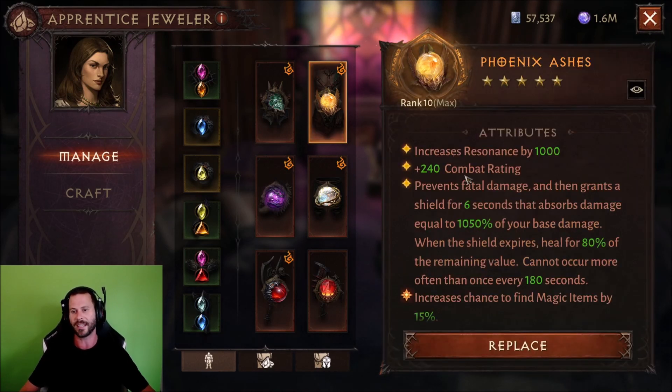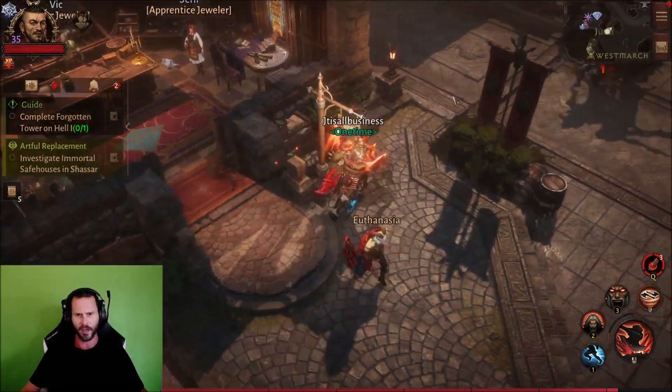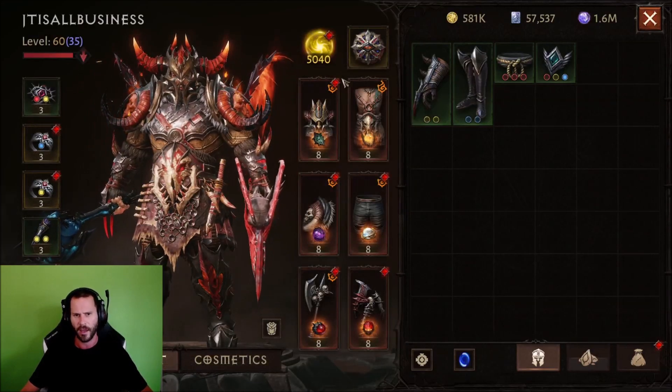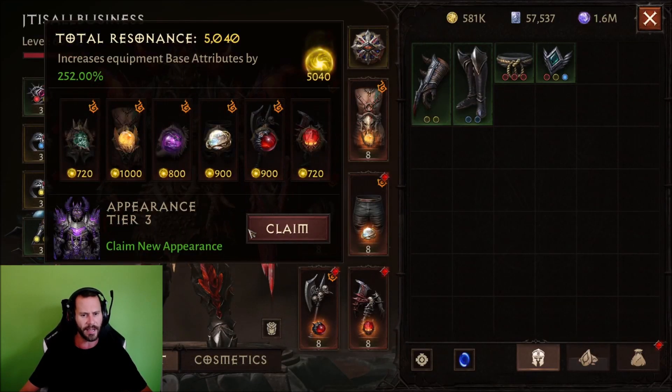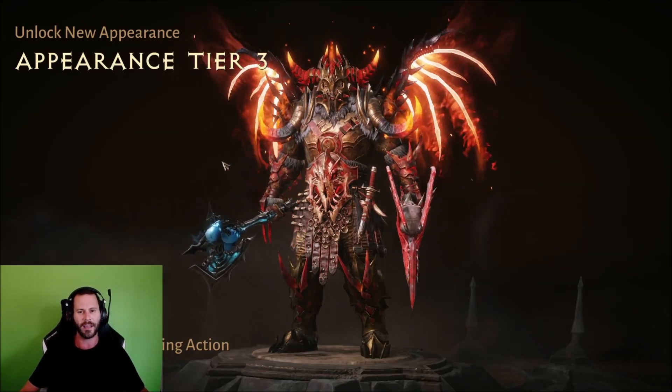Now we have our first rank 10 gem chilling right there. Is that sexy! Let's go ahead and unlock these new cosmetics, because that's really what I wanted to see. 540 — claim tier 3 appearance. Thank you. We will go ahead and claim that.